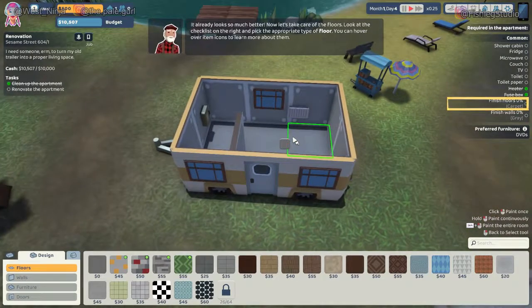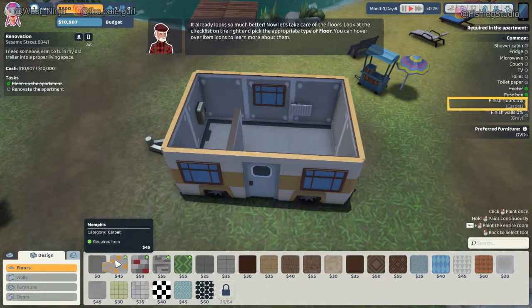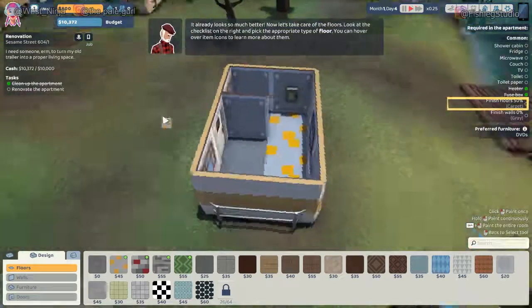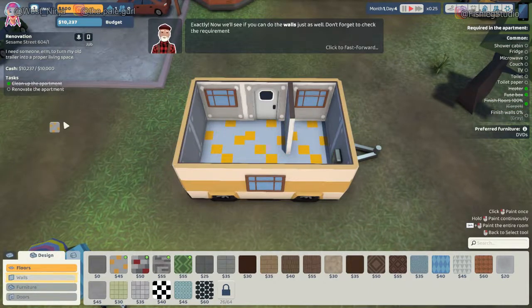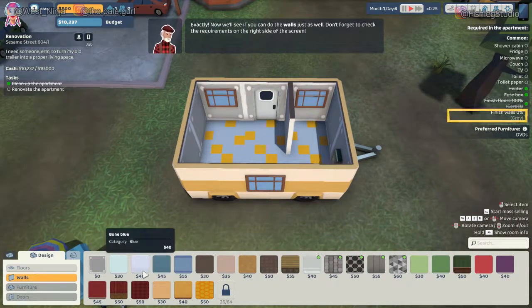Maybe you missed a spot? I didn't though. You have to finish it with a specific thing. Do I have to pay for one of these? Each time you redo the floor it costs more money. I don't want to pay for carpet. It bothers me that those tiles are out of alignment. Me too, that's giving me anxiety. Some people just wanna watch the world burn.